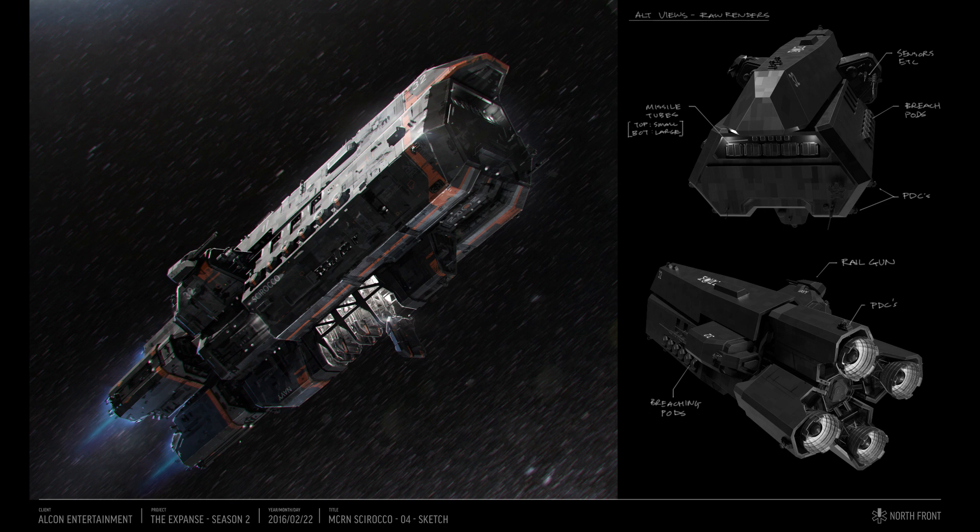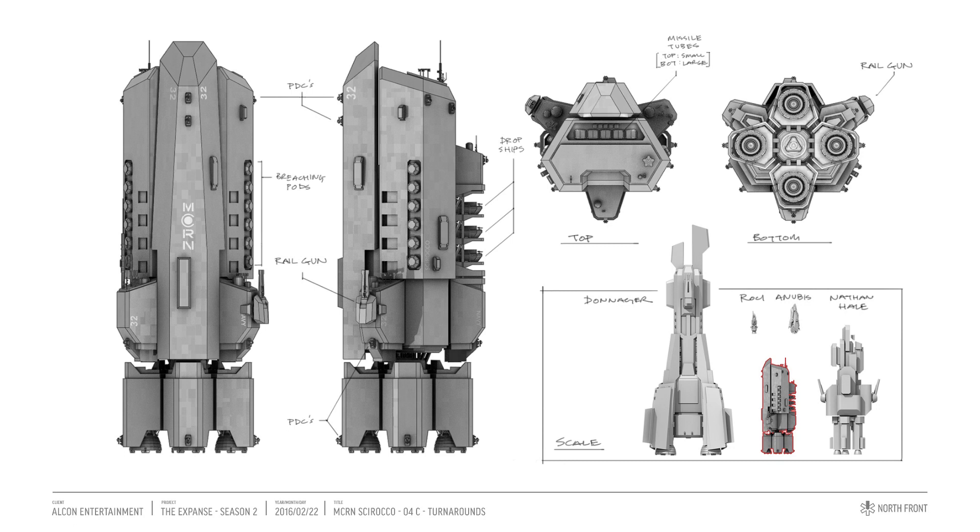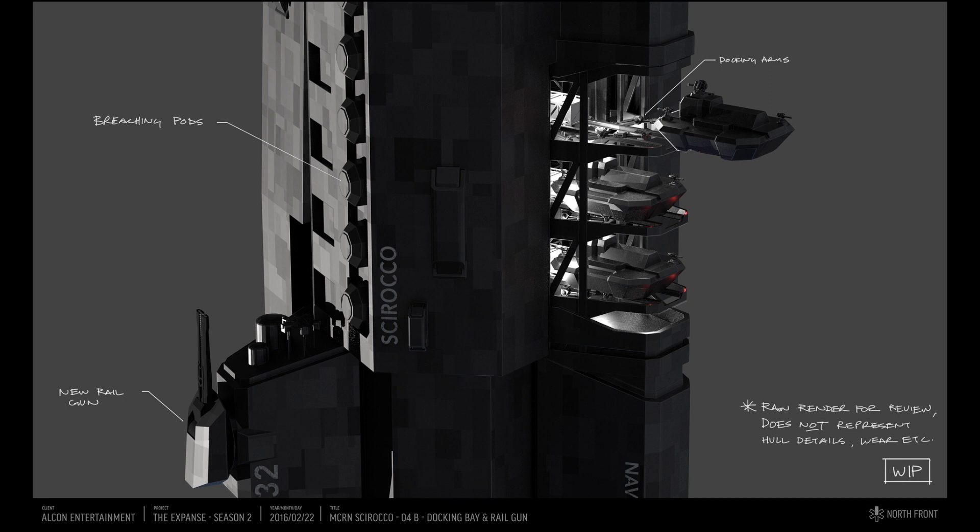I'm going to switch the designs back and forth so you can see the differences. Here are the final turnaround renders. These type of turnarounds with side, top, and bottom views are quite useful especially for the VFX teams who will be rebuilding the model. There was also this render made which is a close up of the docking bay, railgun, and breaching pods.